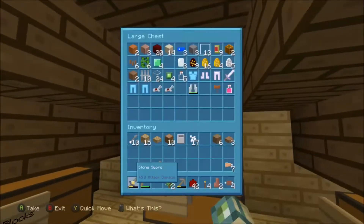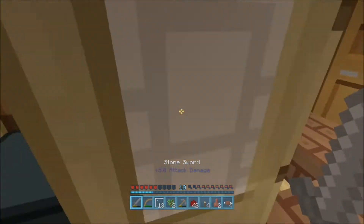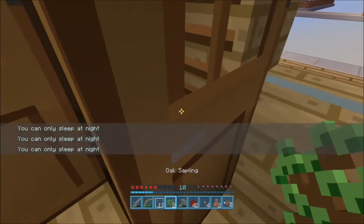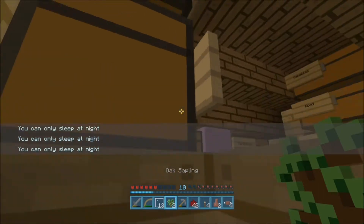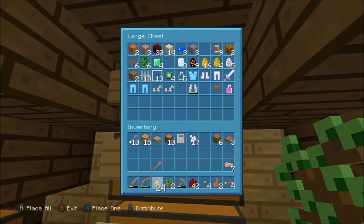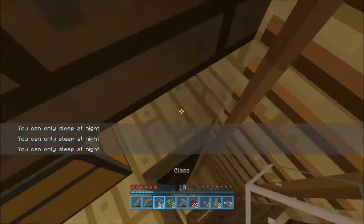We need some glass panes, because I would like there to be a window on the farm — that would be pretty cool. Let's get in the bed here. I just realized that we should probably use solid glass, because we don't want any sugarcane to accidentally get stuck on the edges.